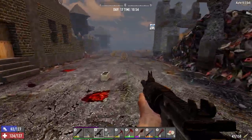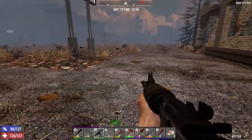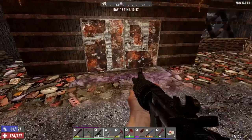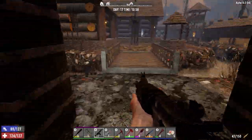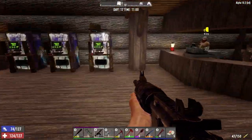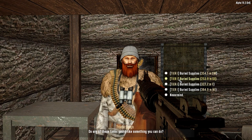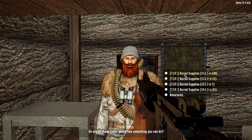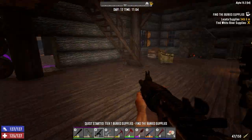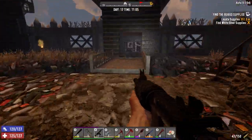We should get our tier two quests going. Wow, day 17 — that's like seven days past when I normally have it done by. But whatever. Okay, we got southwest — right back where we were. I should have just taken it while I was here. All right, here we are, this should go fast.